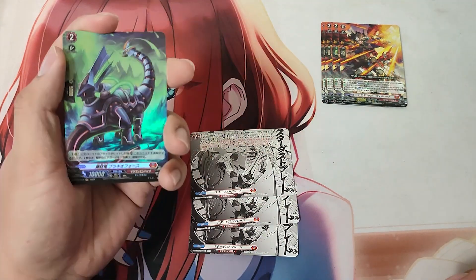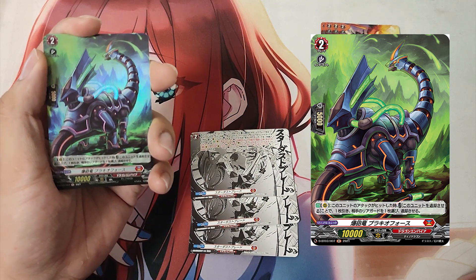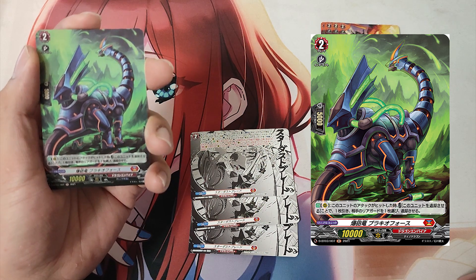The Grade 2, Blast Artillery Dragon Brachial Force. Skill: Auto as a rearguard. When this unit's attack hits, cost: retire this unit. If the cost is paid, draw a card and choose one of your opponent's rearguards and retire it.